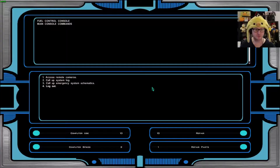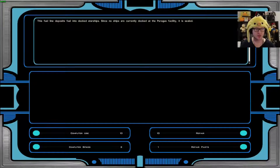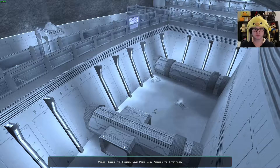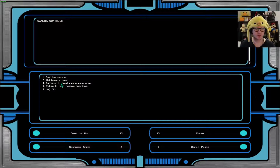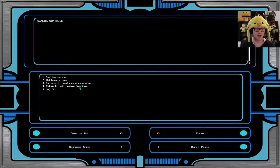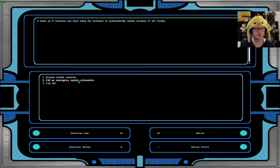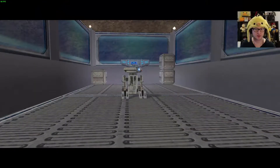Let's check the cameras. Fuel line sensor — 'Fuel line appears to have some sort of metal case lying inside the fuel pipe but you can't make it out.' Maintenance level — we've been there. Entrance to droid maintenance area — oh shit, there's now an alarm. Call up system log: 'Within the past day a series of explosions at the Paragus mining facility enacted an emergency lockdown.' Call up emergency system schematics. Open emergency hatch — done. I think we have been located.